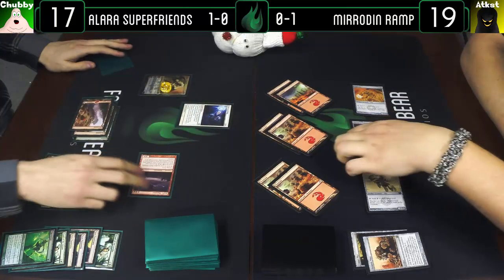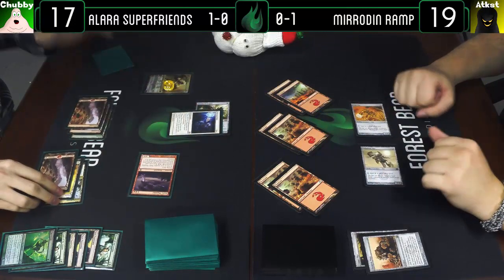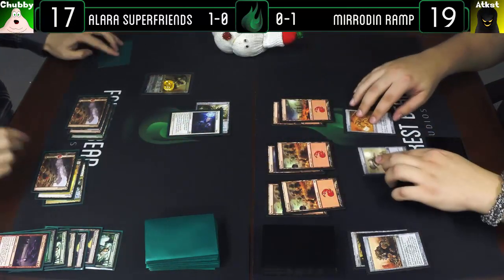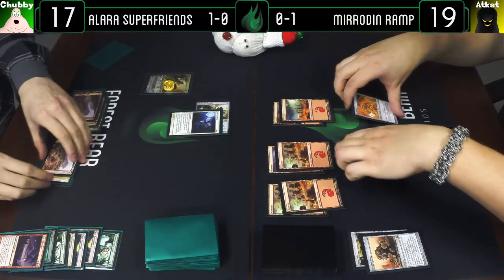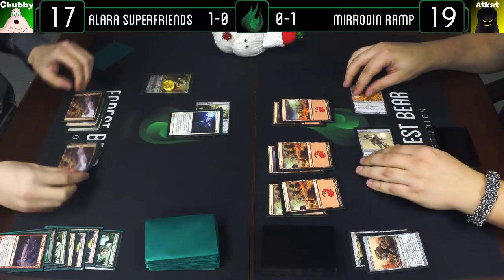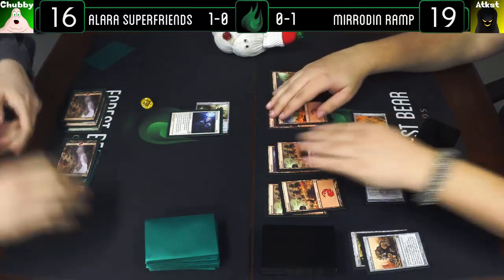I'll Oblivion Ring the Worm Coil Engine. Johnny will die though — past the turn, probably worth it, don't have much of a board presence at the moment. Attack you for one and Johnny for two — Johnny dies, I go to 16. Play a Mountain, miniature go.